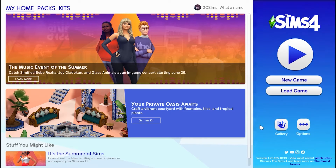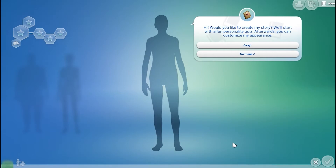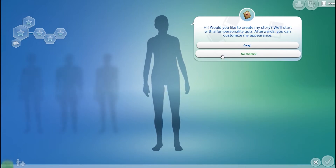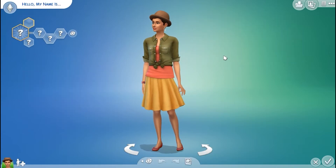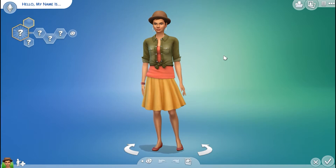So for this video, we're going to go ahead and click on new game. Once you click on new game, it will take you to Create-A-Sim. And today is just going to be a super quick crash course just to get you into the game. So we're not going to create a sim via story mode — so no thanks. After you click no thanks, it will generate a random sim. And she is actually pretty cute.